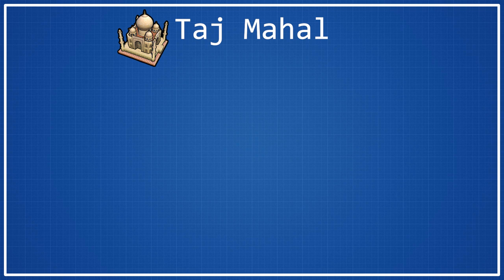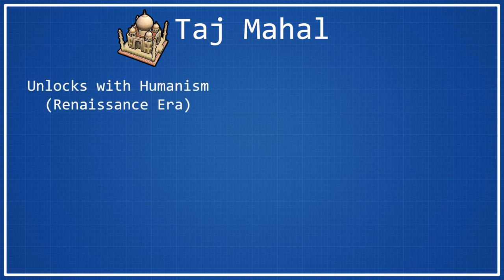The Taj Mahal is a wonder that is unlocked with the Humanism Civic, making it a Renaissance era wonder, much like all of the other wonders we've talked about recently. In order to get the inspiration for Humanism, all you have to do is recruit a great artist. So if you're going for a culture victory, chances are you will have done this probably multiple times by this point. If you're not going for a culture victory, then chances are you probably haven't recruited a great artist. There's a chance that maybe you have if you've been building theater squares for a little bit of extra culture, but for culture victories you can definitely count on getting this inspiration. This wonder is pretty late in the game, so the inspiration isn't going to make a huge difference between you being able to build the wonder versus not.